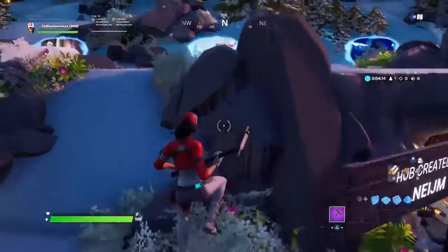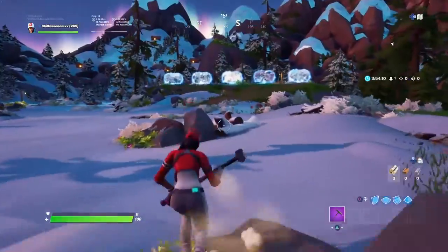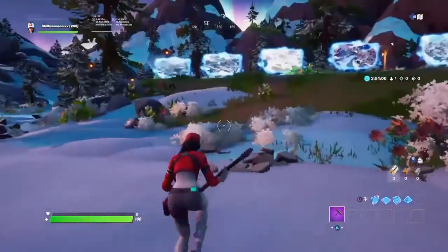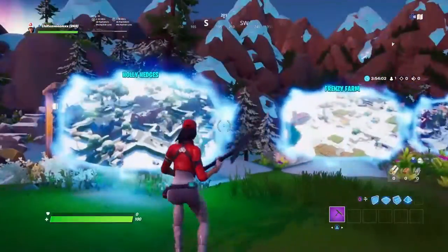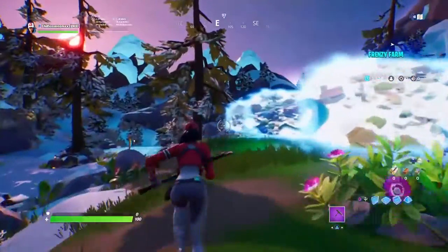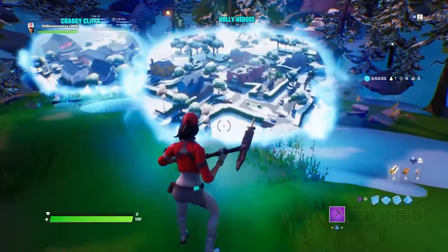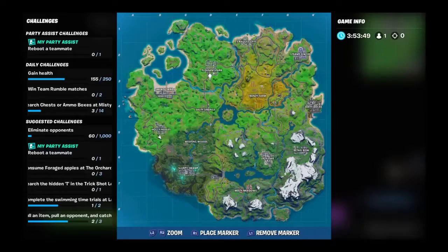Once you're here, you want to go to this island right here — it's basically the playground part of the Creative map. You can choose any of them; I chose this one. The closest landmark is Holly Hedges, so make your way over here.